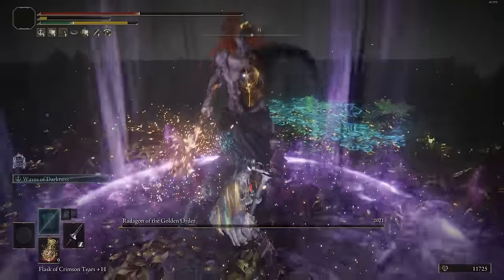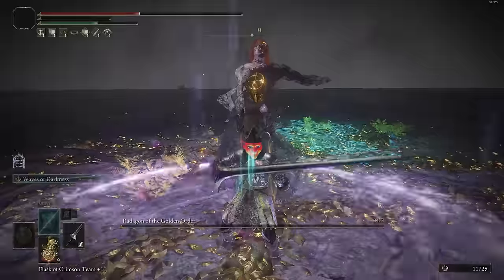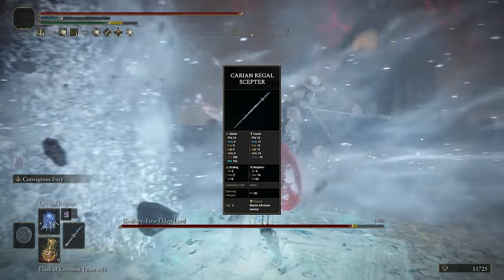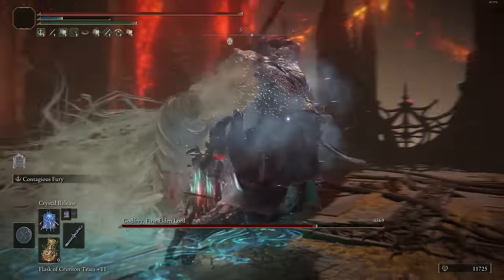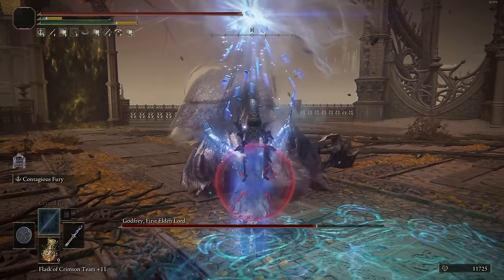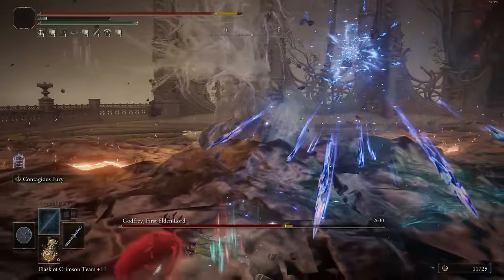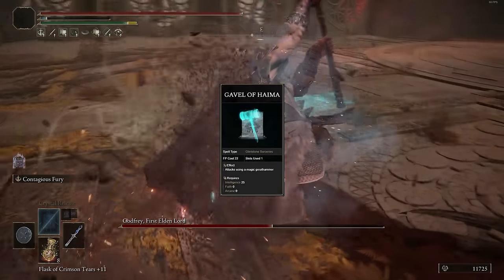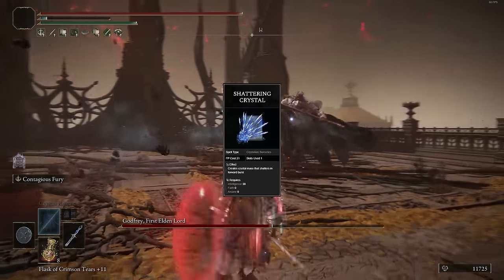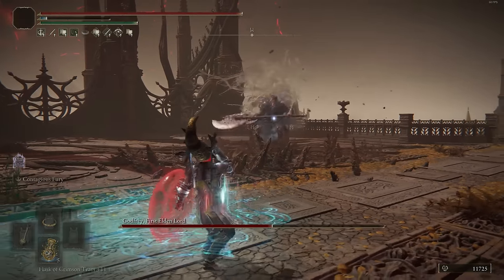The main reason we have it is because we're going to have our staff in the offhand, which is going to be the Carian Regal Scepter, which is only going to be good at higher levels. So if you're at lower levels in Intelligence, I recommend using the Meteorite Staff. In terms of spells, you can go whichever way you want — I just picked the ones that are most fun to me. At melee distance, I like things like Gavel of Haima, Carian Piercer, and Shattering Crystal. And probably the most underrated spell in my opinion is Crystal Release.